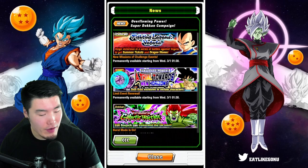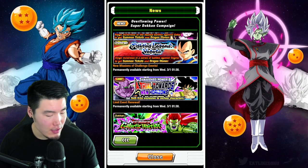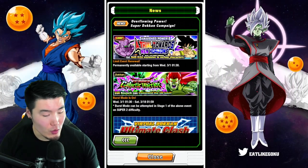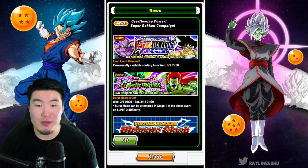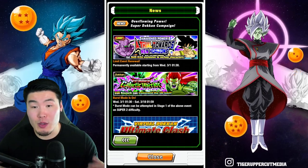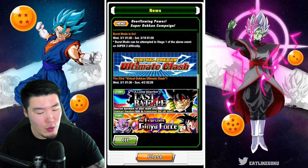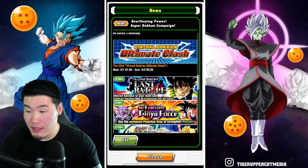After that we have the revival of a limit event — it's the skill orb event for the Team Bardock and Ginyu Force units. Then we have the new burst mode, which is for the Bojack event. That's the event we'll be running to get burst coins — or burst points, I forgot what they're called — and that's the new burst mode.